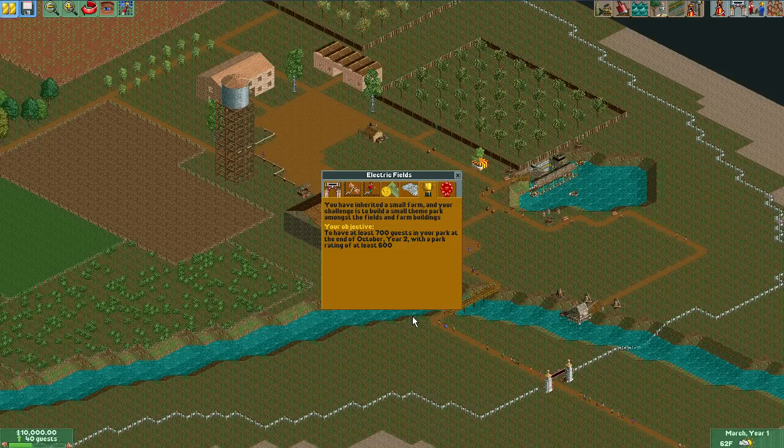If you have not seen my first one, I played the map Crazy Castle — make sure you check that out. I had more than one person request the very next map in the basic beginner park section, so I'm going to do that. It's called Electric Fields.